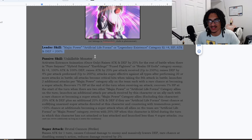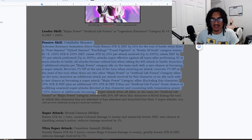His leader skill is Majin Power, Artificial Life Forms, or Legendary Existence — Ki +4 and 200% across the board. Keep in mind that Dunn said in the email that this guy is the slot two unit.